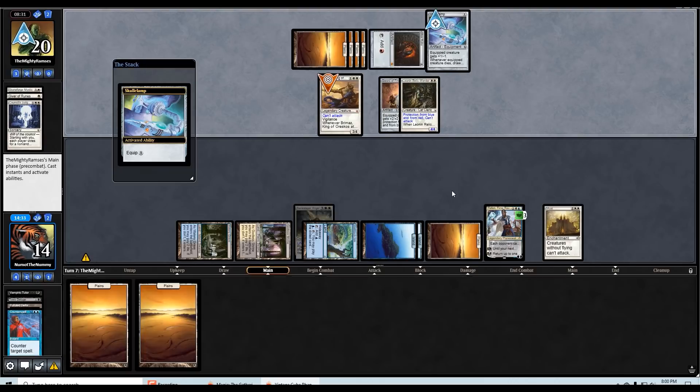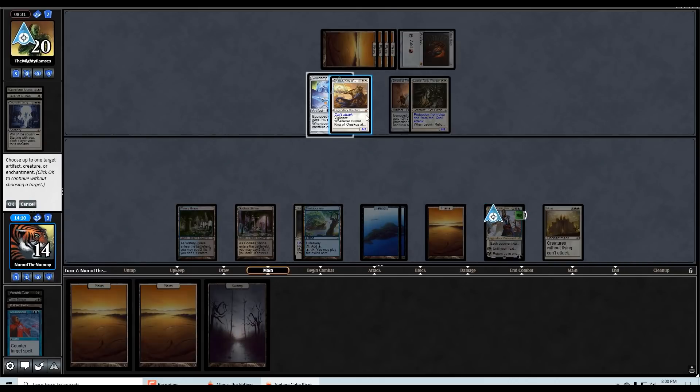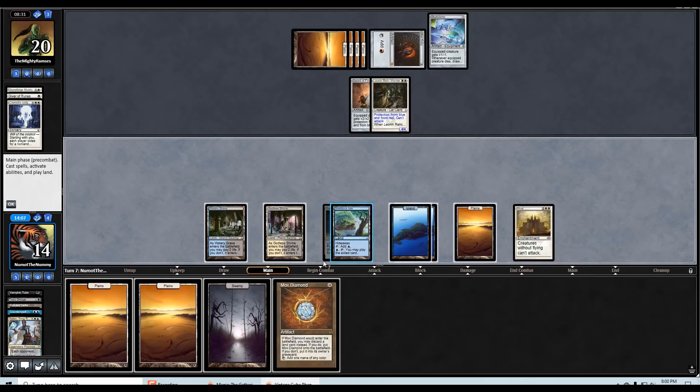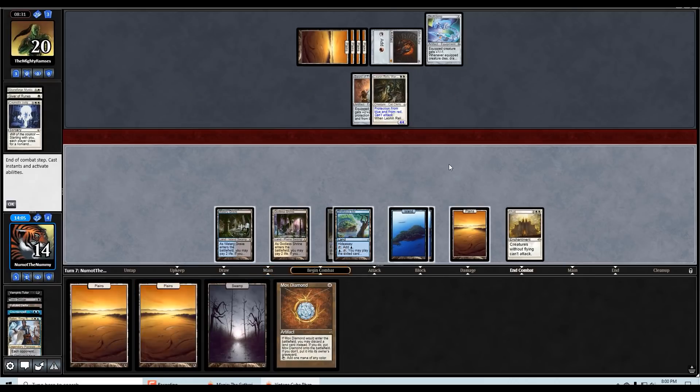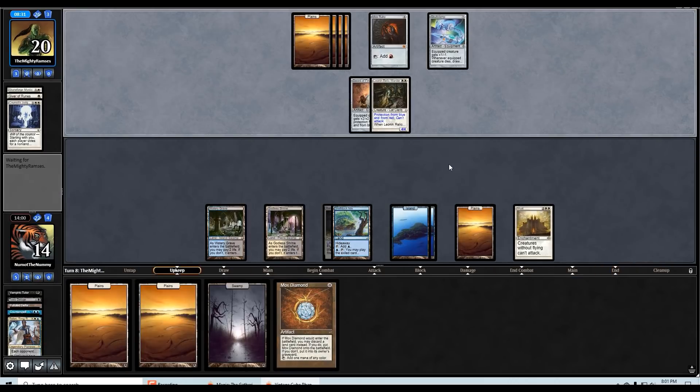Now we want to draw Force of Will — that's our best draw. Land is really bad. I don't really need the Teferi anymore — it might actually be best to just let it go. I guess I hold lands versus Armageddon. These are not the draws we were looking for though.